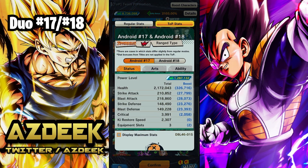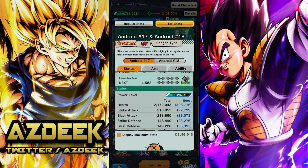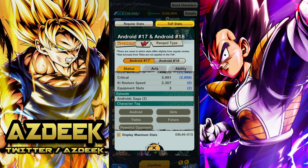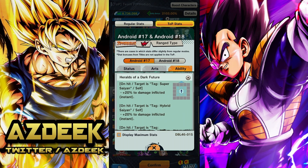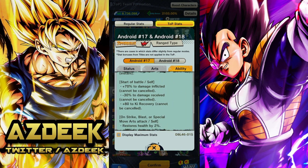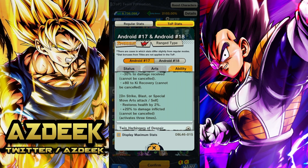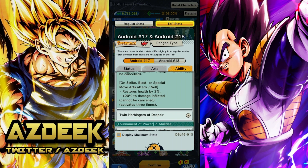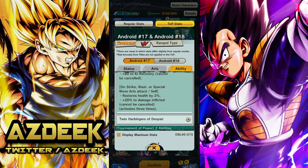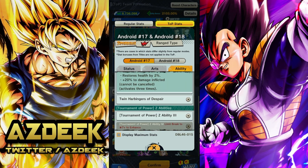Let's take a look at the Duo Droids. The ki restore speed is pretty bad — at Friendship Rank 1 it's around 2,300, maybe up to 2,400 at Rank 10. Nothing too special. But their abilities are impressive: they have a buff against Super Saiyan, Hybrid Saiyan, and Future — that's a lot of tags. At the start of battle, 70% to damage inflicted, so that's already 90% against those three tags. Minus 30% to damage received, 80% to ki recovery, and on any arts attack, restore health by 2%. Plus an additional 20% to damage inflicted that cannot be canceled, activating three times.